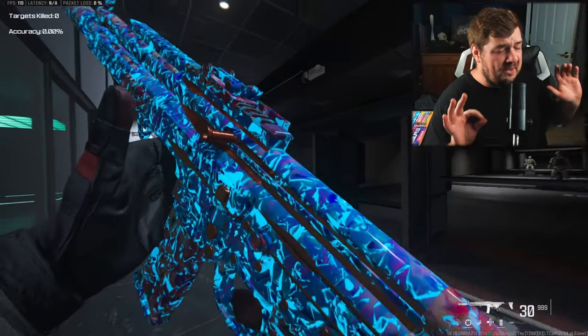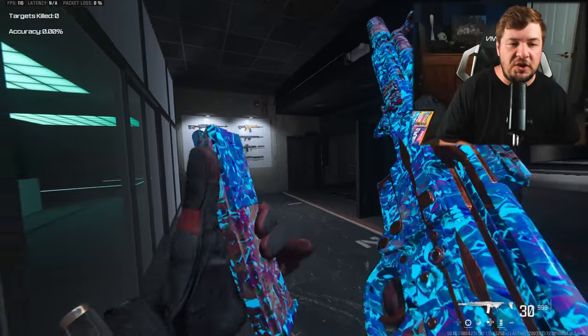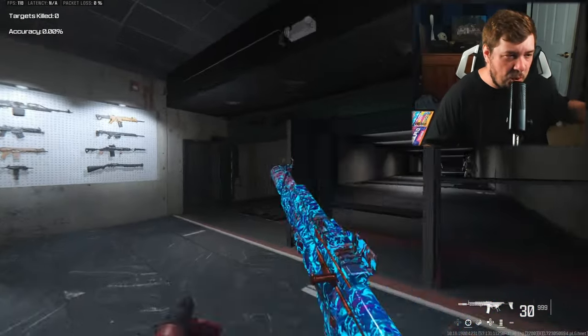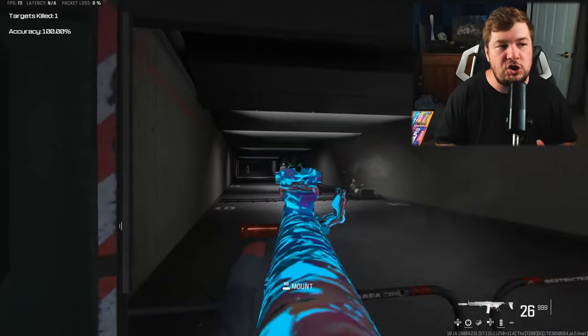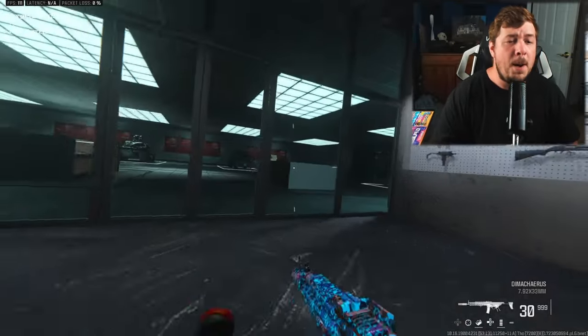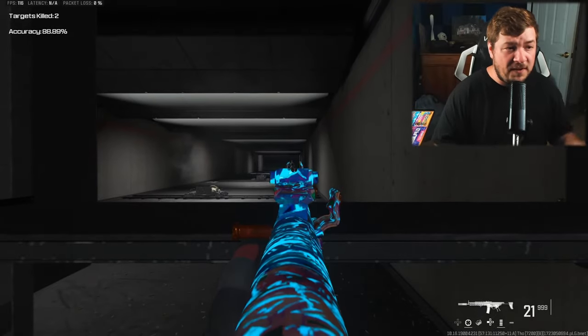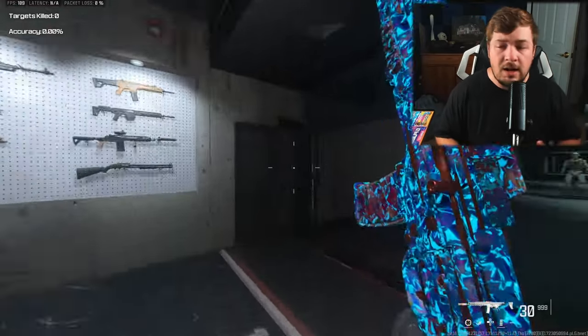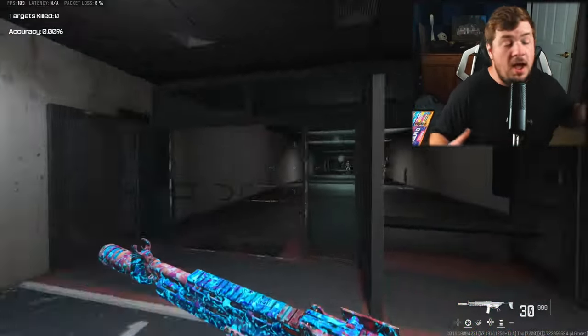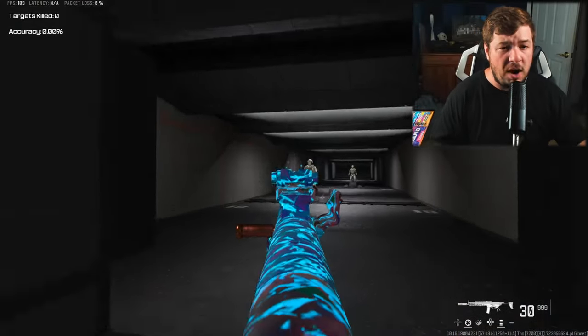I am going completely off book with this one. When you think of the STG, you think of a damage range, no recoil monster — one of the easiest weapons to use in the entire game, kind of like the MCW. But I took a completely different approach: we targeted fast aim down sight speed, fast movement speed, and we're using it like the Peacekeeper or the MTZ 556 — a close range, aggressive style of assault rifle.